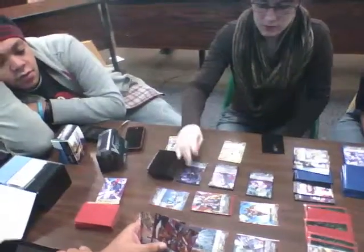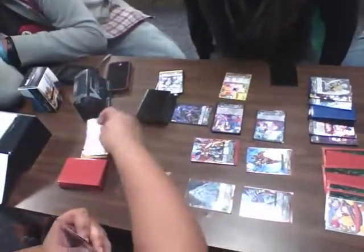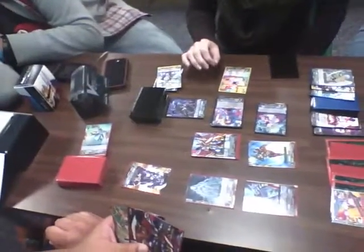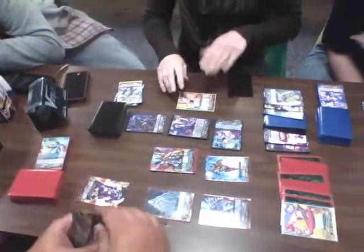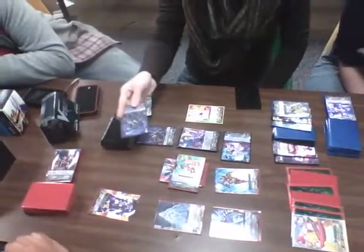I'm going to start with the Knight Invader for 12. It's the Huggy Dough! Going to hug the Gundam, Katie. 18, Vanguard. Perfect guard. Damn! Trigger check. Invader.